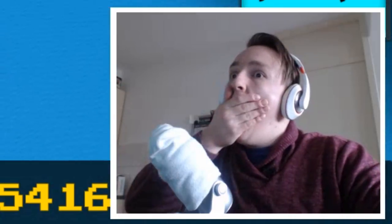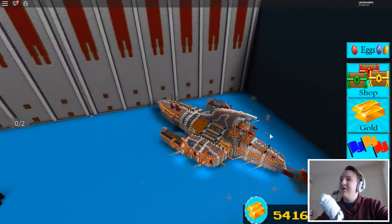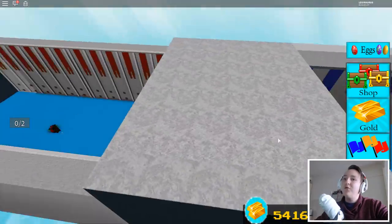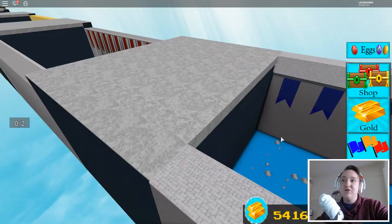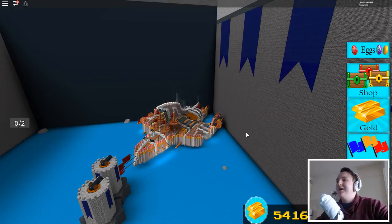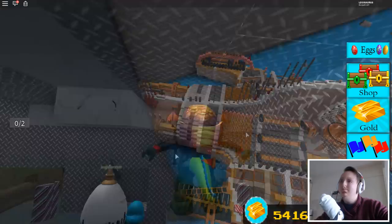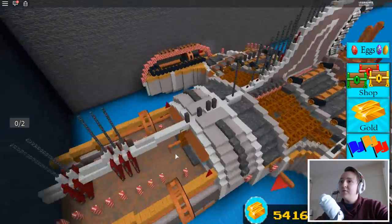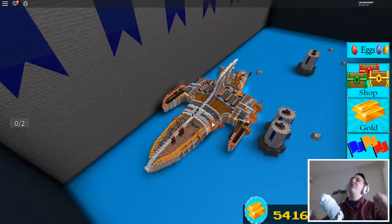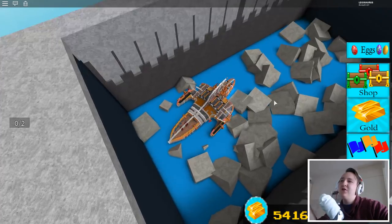That guy was trying to hack or something and he just flew out of his boat - rest in lego pieces. Oh god, it's a wall cannon level - the worst. And now we've got the other cannon level, the one where I died in the speed build. Let's see if we can survive. It's stuck - do you jump if it's stuck? Let's try that. Yes! We're free - don't get stuck again, boat!